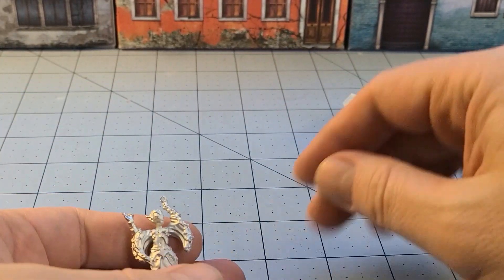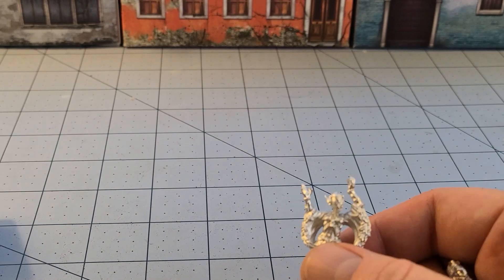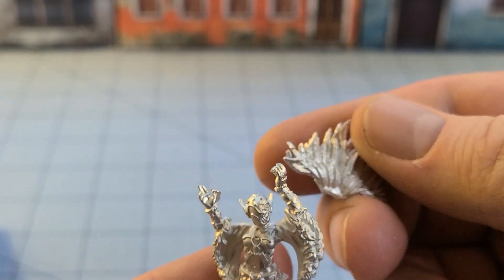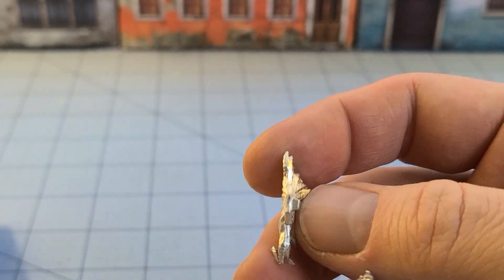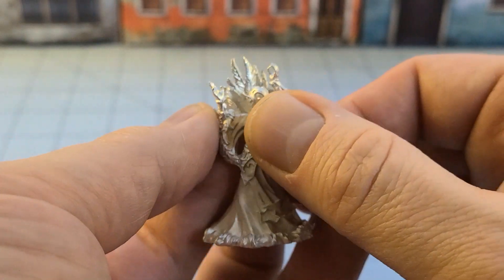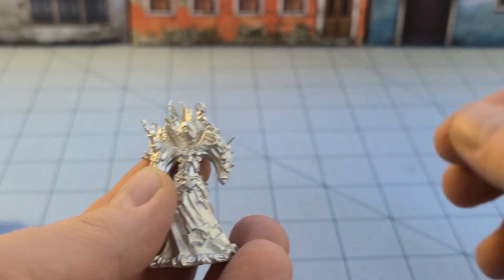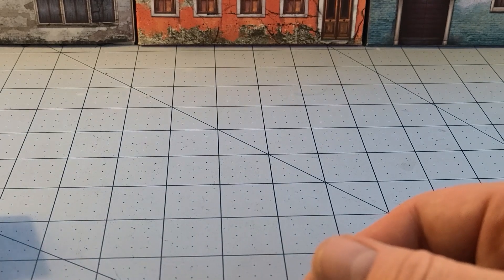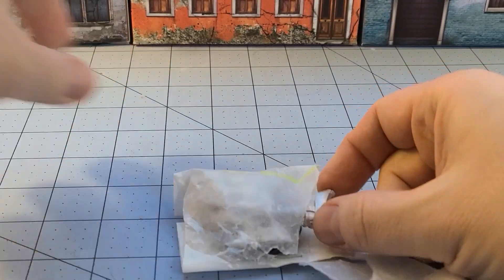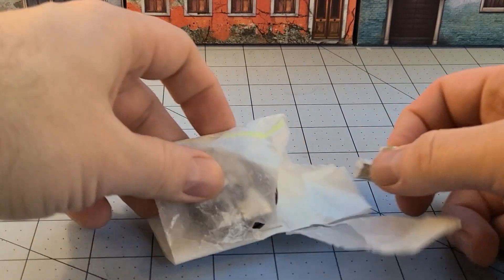I'm assuming all the components are going to be metal - this is mass marketed so that's probably the case. Okay, this is a messed-up looking face thing here. I thought it was a headdress. I can't remember the name of the elves - the northern ice wings, it's been a while. I'm noticing they're all color-coded, so I'm guessing that's how they figured out how to bag everything up. Smart.